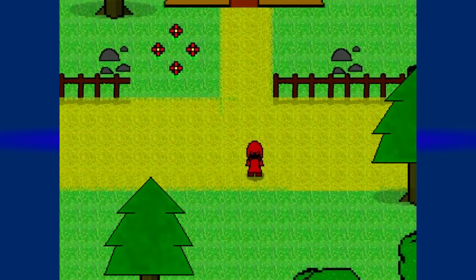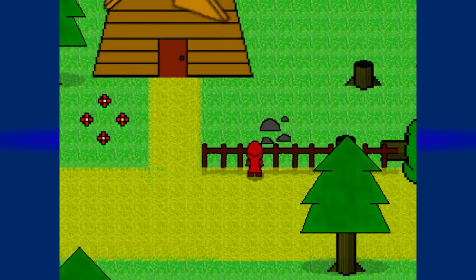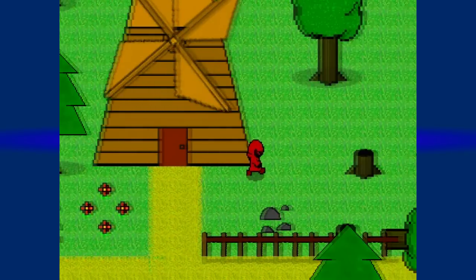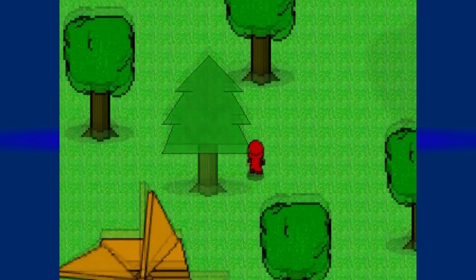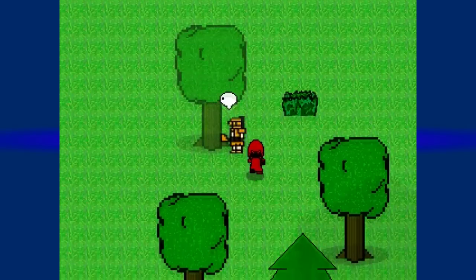Also, everything has cast shadows now. Trees cast shadows, the fences cast shadows, I cast a shadow. This doesn't cast a shadow yet. But up here, we'll find more interesting things, such as this guy chopping down a tree.